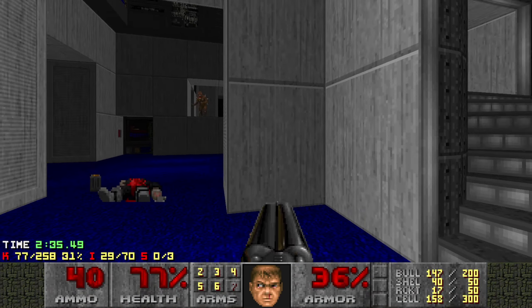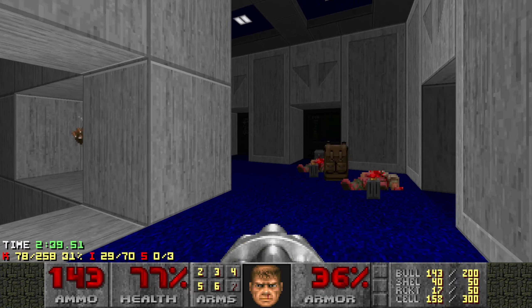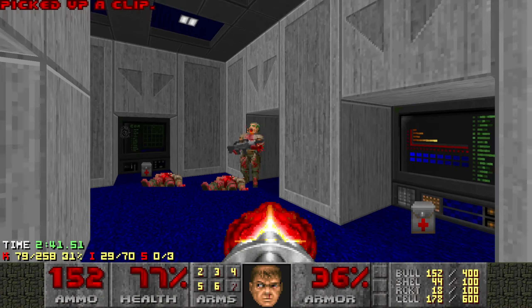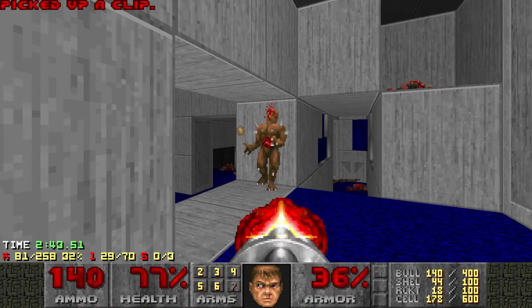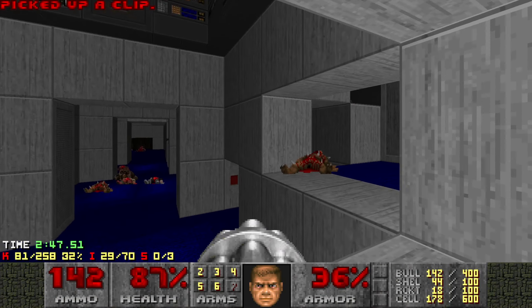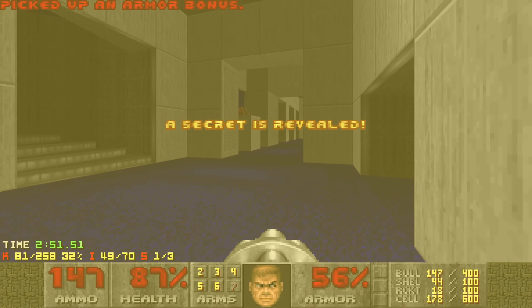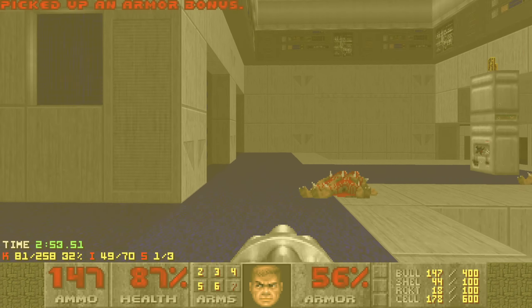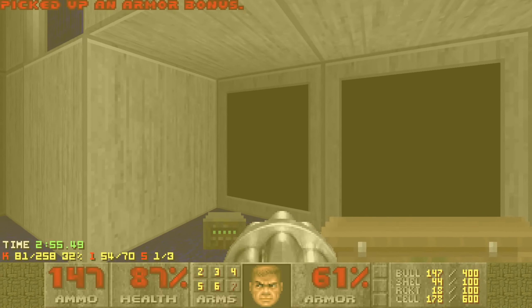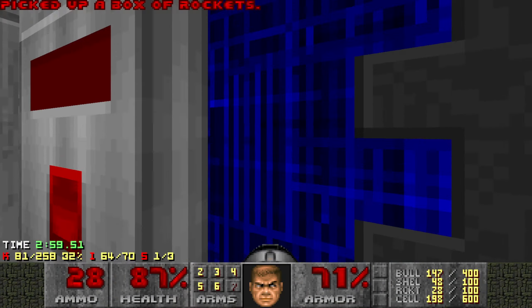Oh, you see that clipping fireball? Almost got me, dude. RNG's just still looking out. Alright, first secret's right here - drop down. There's a little red switch. Hit that for some armor bonuses. Skill saw seems to like doing that a lot in this WAD. Not sure how I feel about it. Thanks, I guess.